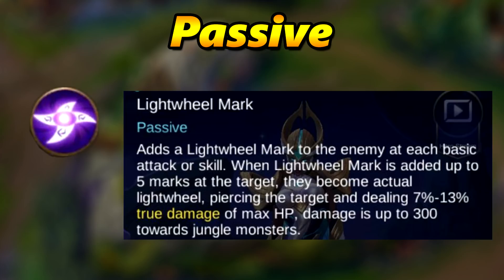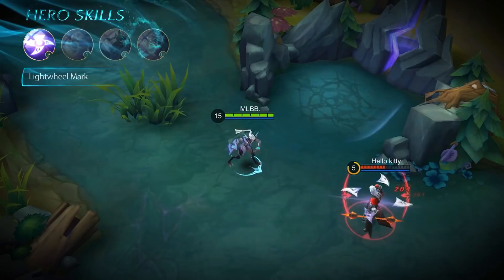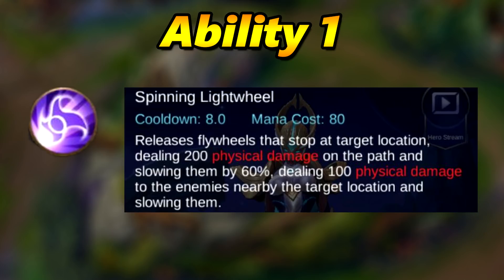Let's take a look at Gairy's abilities. For the passive, Sanlight Mark: each basic attack or skill marks the enemy with a light wheel. When a light wheel mark is stacked up to five times on a target, they will consume the marks, piercing the target and dealing 7% to 13% true damage of maximum HP — capped at 300 against jungle monsters. When the passive pops you see an animation.